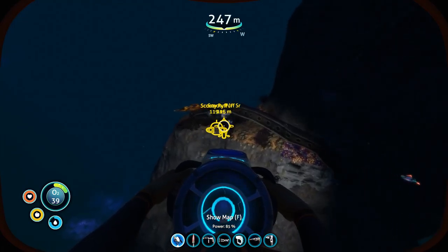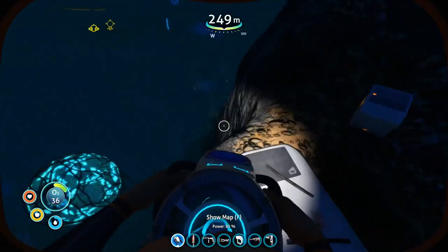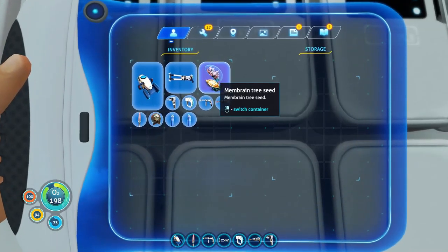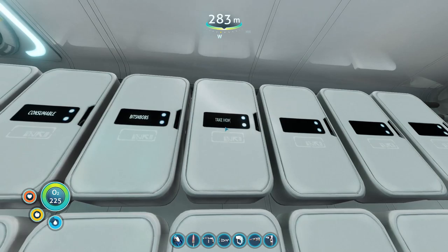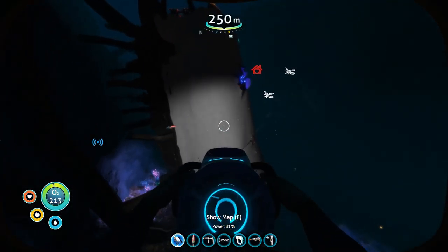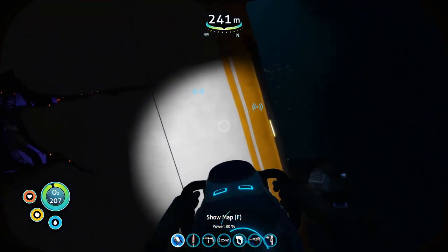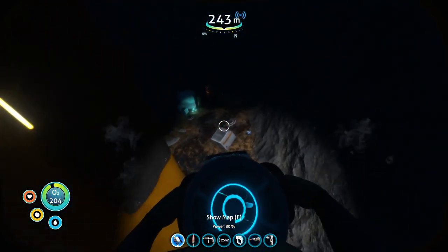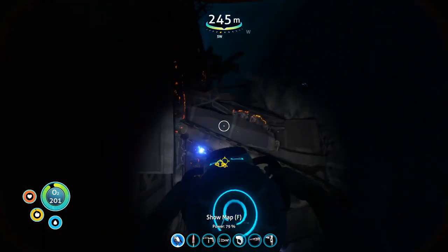I'm not going to explore this wreck at 42 health, 100 meters from the Cyclops. That sounds like how to kill yourself 101. Absolutely putting both of those in a new locker named Take Home. So let's see what's inside — I've already got the drill arm, the depth module. I don't think anything even needs to be inside for me; I feel like I got more than I could possibly have wanted from it. This is one of the most useful wrecks we've had in quite a while.